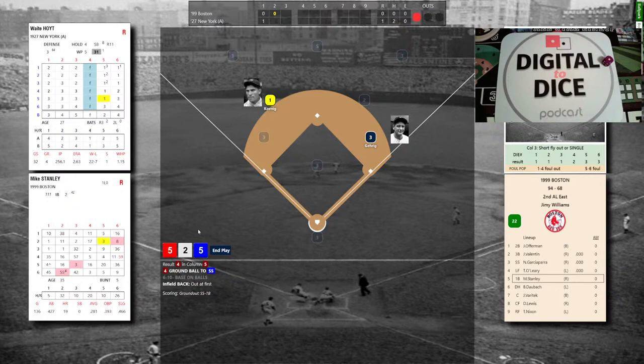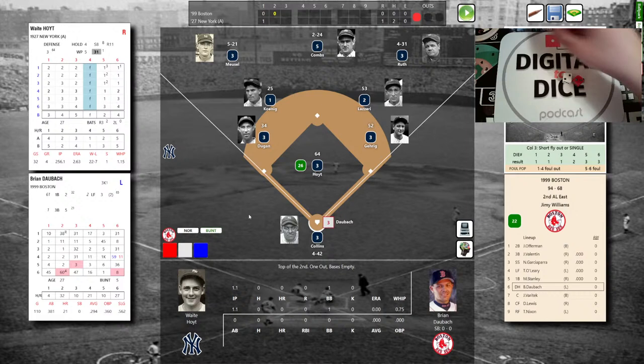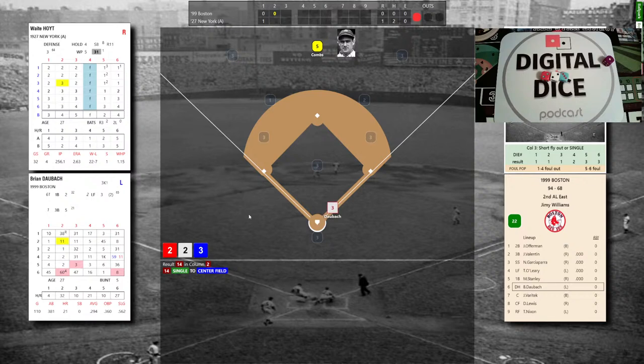One out for Brian Daubach, the designated hitter — .294 and 21 homers, left-hand batter. The pitch from Hoyt to Daubach: tough pitch, 2-2-3, that's a 14 — single to center! Daubach rips it back up the middle. Excellent hit by Daubach; one on, one out for switch-hitting catcher Jason Varitek, who'll bat lefty against the right-hand throwing Hoyt.